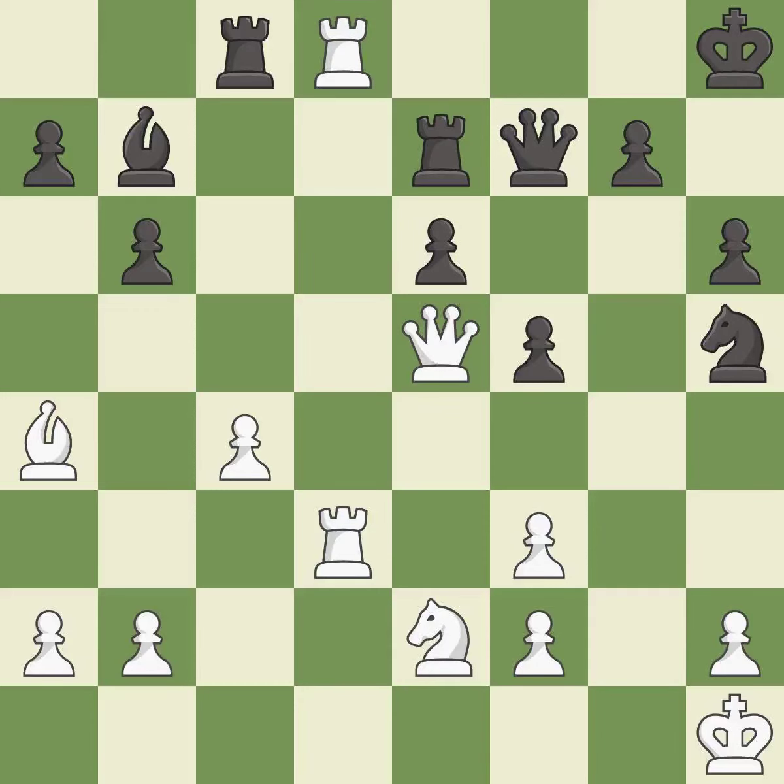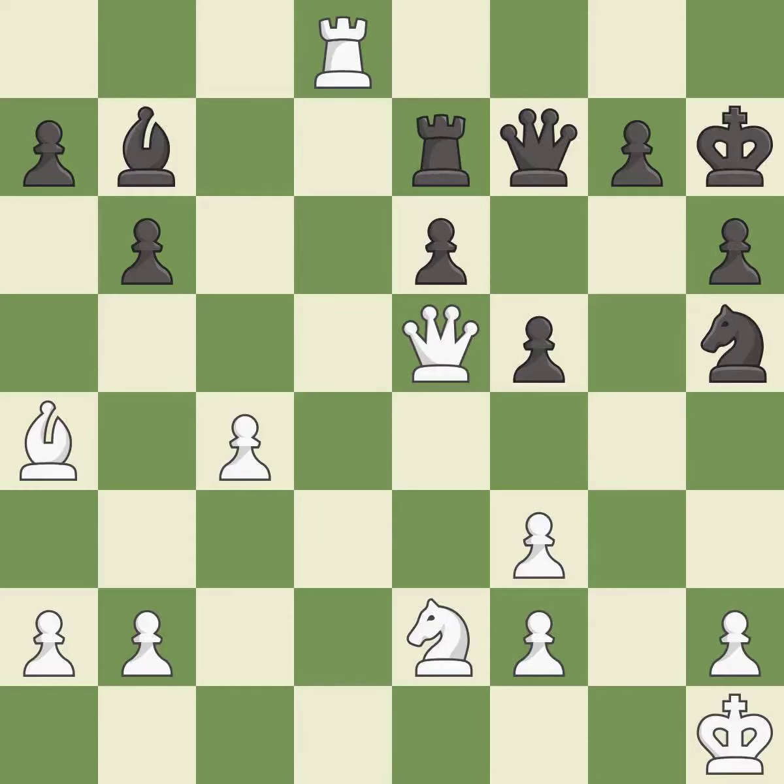This offers an equal trade of pieces — it is best. This maintains the balance in material with a good trade — it is best. Takes back — it is best. This steps away from the checking rook — it is best.